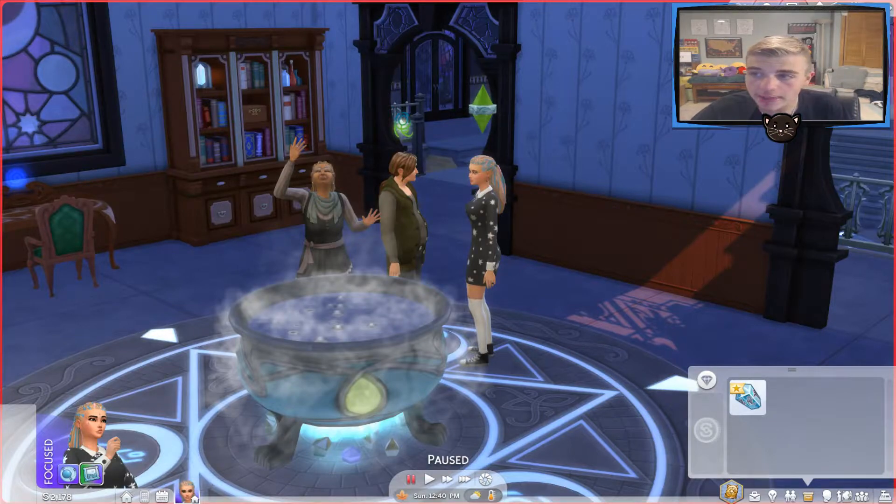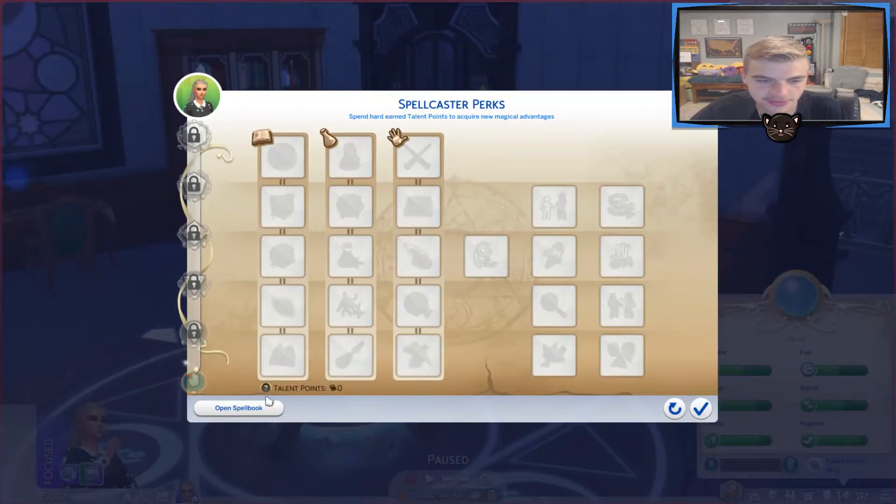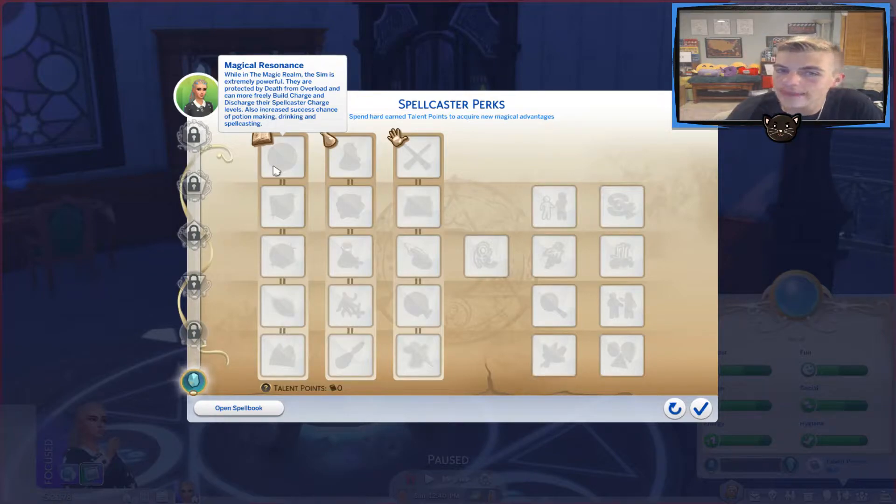You can view her spellbook by opening her perks panel or by clicking on the button in this window. I want to click the perks panel. Look at all of this — magical resonance. While in the magic realm, the sim is extremely powerful. They are protected from death by overload — yeah, you can overuse your magic and die in this game. And they can more freely build charge and discharge their spellcaster charge levels. Also increased success chance of potion making, drinking, and spellcasting.